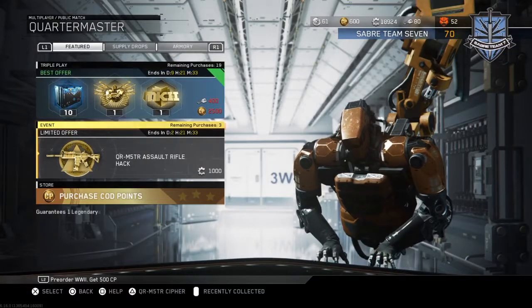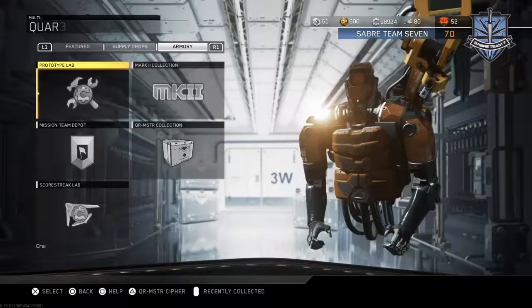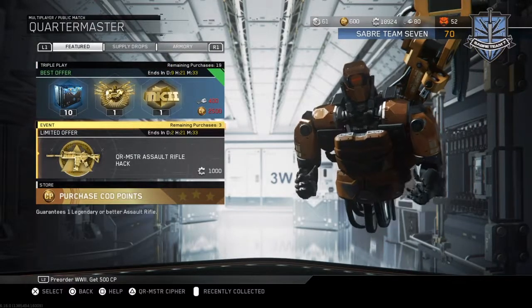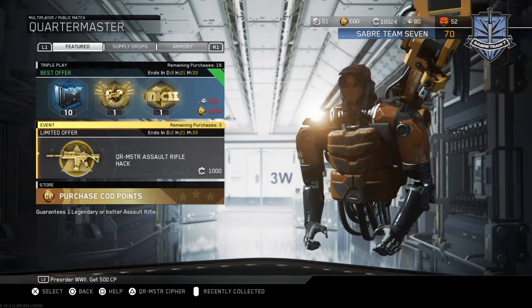What is up guys, Hunter here. Today Call of Duty just released a new update — they have two new hacks in Infinite Warfare. They have the Triple Play, which includes the Assault Rifle Quartermaster hack. This hack is amazing, guys.